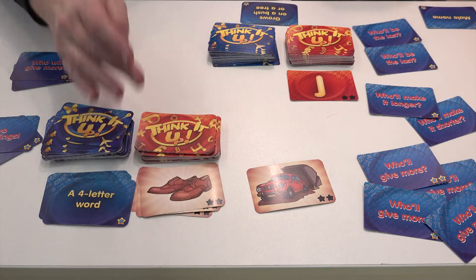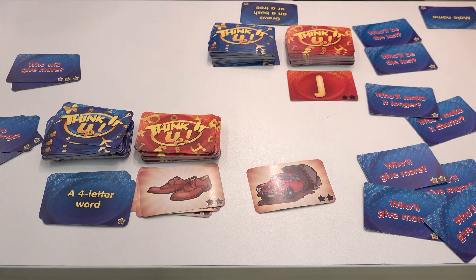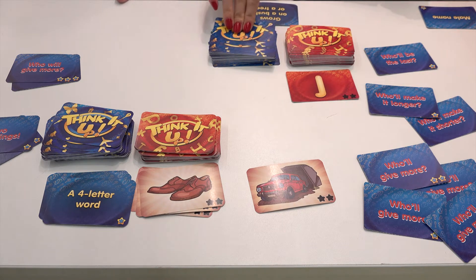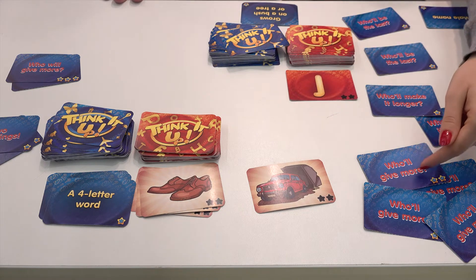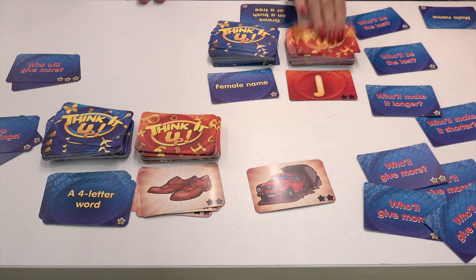There were some special cards in the base game. 'Who will be the last' — every five seconds a person had to name a word starting with the letter for the theme, and who will be the last gains both the picture card and the theme card, so two victory points. 'Who will make it longer or shorter' — you have to name a longer or shorter word for the theme starting with the same letter. And 'who will give more' — you open the theme card first, then bet how many female names, for example, you'll be able to name before the letter is revealed.